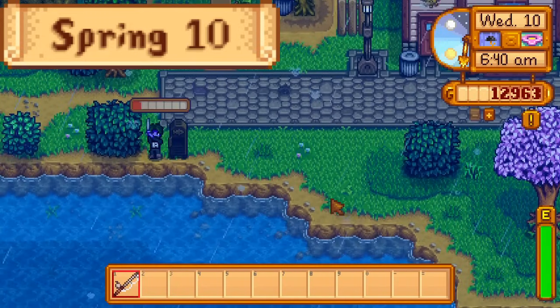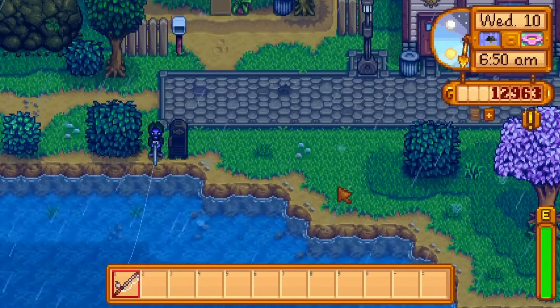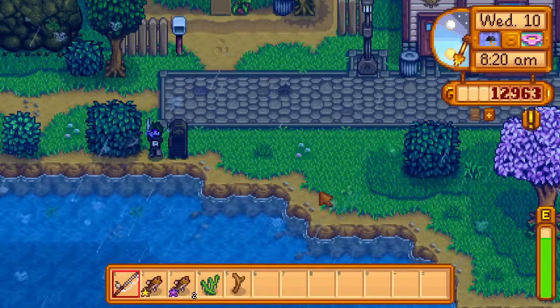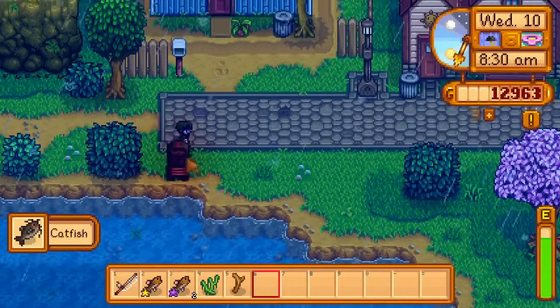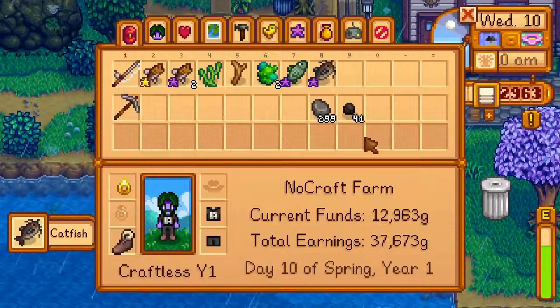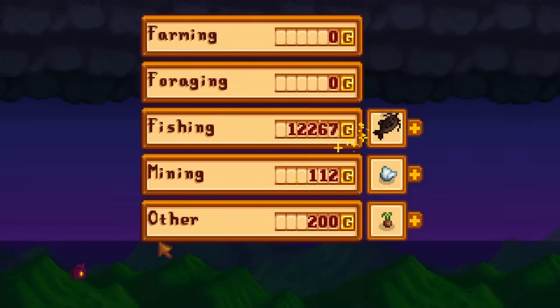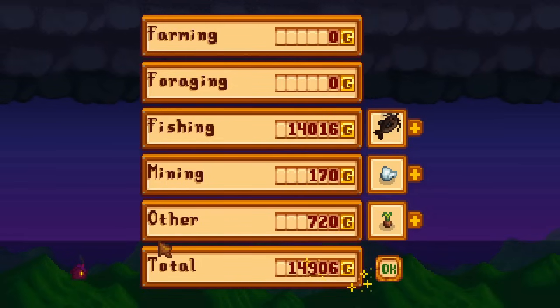Day 10 of spring. Today is another rain day, so the best thing for me to do is fish at the river for catfish. I fish catfish all day, taking a small break to buy bait from Willy. I even get a single iridium catfish. I don't level up a skill tonight, but I do get 15,000G overnight from shipping today's catch.